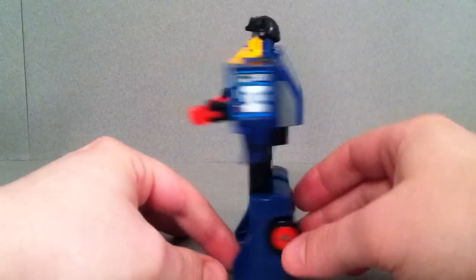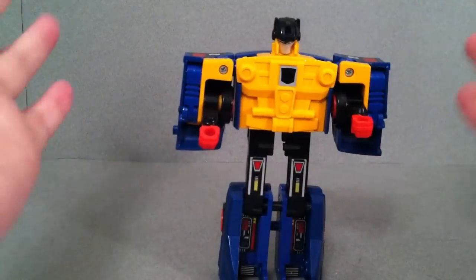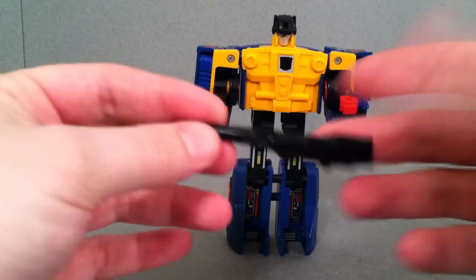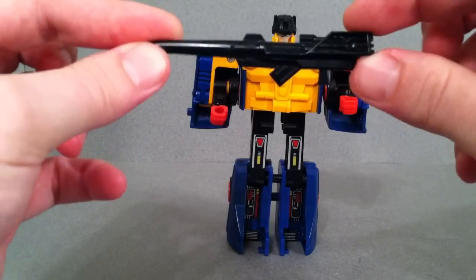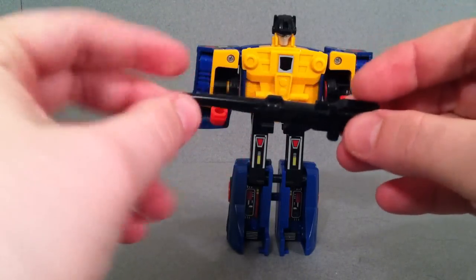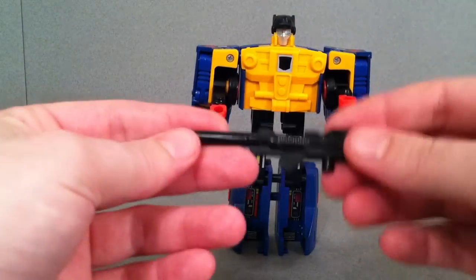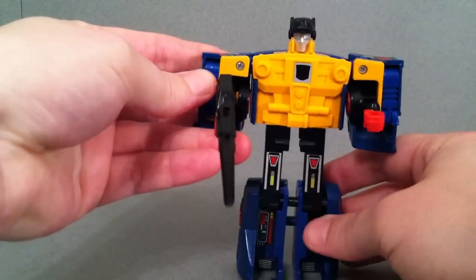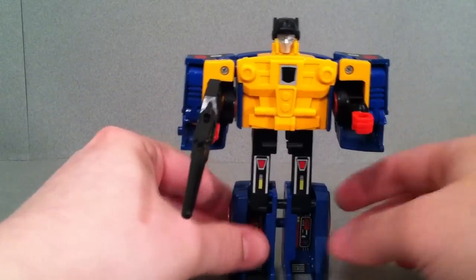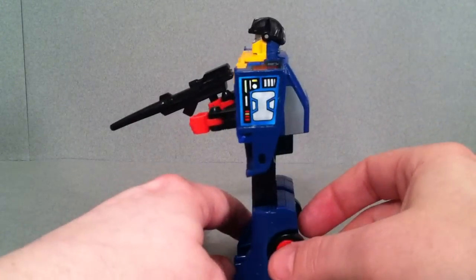There are no Autobot or Decepticon stickers on this guy. He has a rub symbol — I seriously doubt I'll get it to show up, but you can trust me, it's an Autobot symbol. He did come with two weapons. I think I've either lost or misplaced one. He comes with this black, very long Decepticon gun, and also a yellow double barrel blaster which is a little bit shorter — that's the gun you would put in for Autobot mode. His hands are very short, so I'm going to display him with both guns, kind of like I do with Astrotrain.